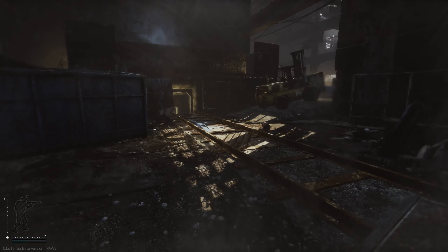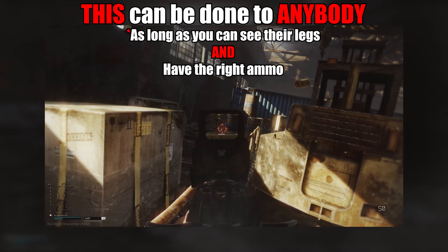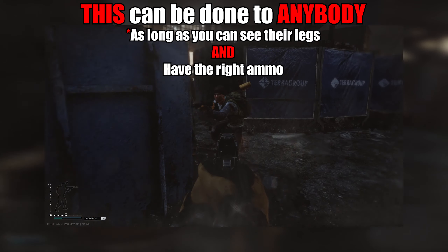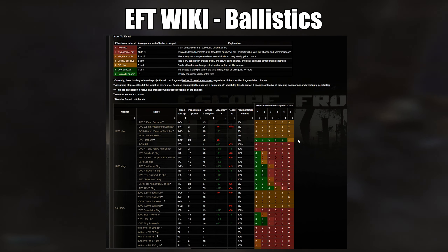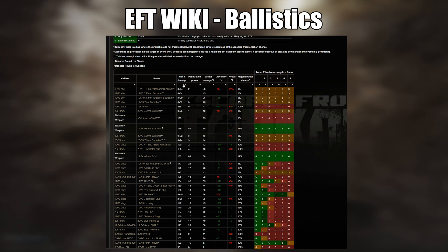In its current state, the armor shown for certain armor types actually protects the entire arm even though the model shows it barely reaching the elbow, and BSG has said that this will change in the future. This makes arm kills sometimes impossible, the same as if you shot someone directly in the chest armor, since the ammo required for the leg meta has very low penetration. However, there is no leg armor in EFT at all — it is open season on the legs of every single PMC, scav, and raider in the game.